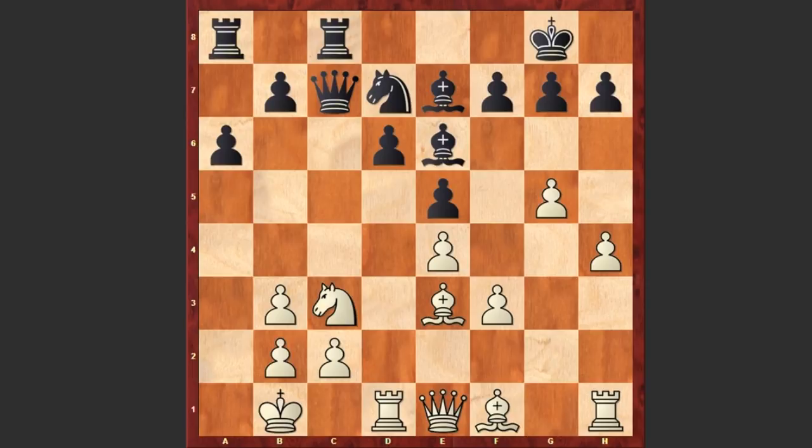H4 and Qc6. Well, on the surface this looks interesting. Black is opening up the a5-d8 diagonal and is planning to bring the bishop to a5 square and put pressure on c3 square. But it turns out that actually this Qc6 is losing precious time, which gives white a chance to gain advantage.